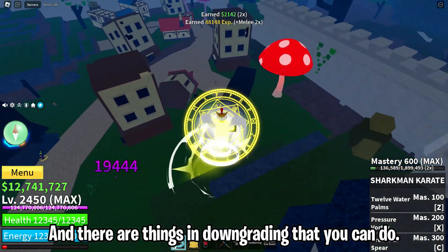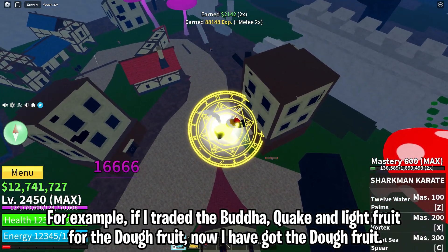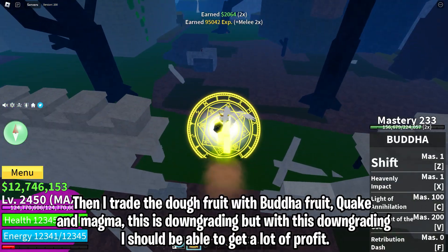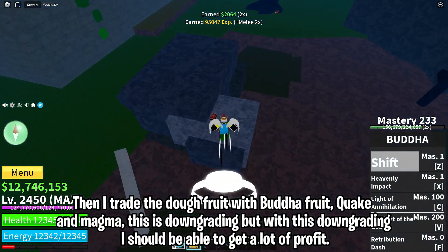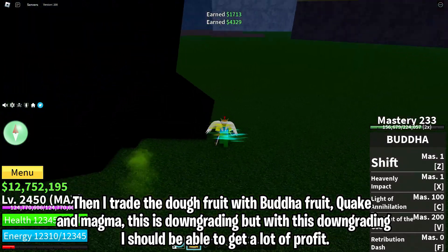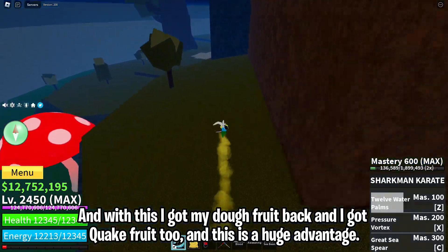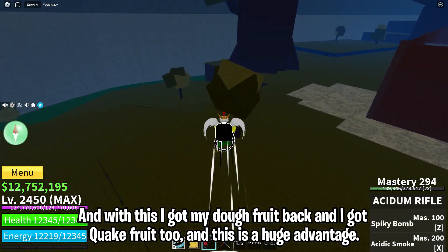There are things in downgrading you can do strategically. For example, if I traded Buddha, Quake, and Light for Dough fruit and now I have Dough fruit, then I trade the Dough fruit for Buddha, Quake, and Magma — that's downgrading. But with this downgrading I can get a lot of profit: I trade Buddha and Magma back to Dough fruit again, and now I have my Dough fruit back plus a Quake fruit too. That is a huge advantage.